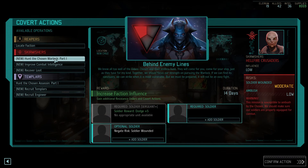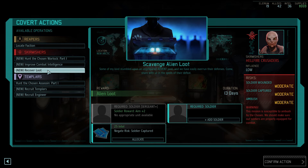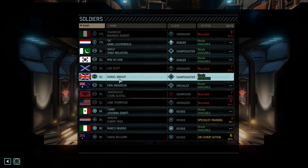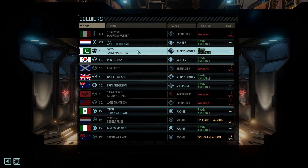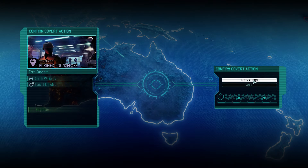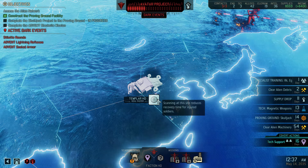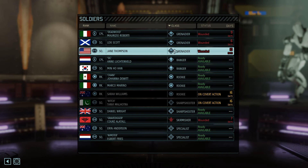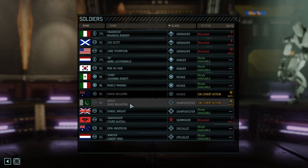We're going to the resistance ring to check covert actions. We can't do most of them, but we can recruit — and yes, we're definitely going to recruit an engineer. Sarah Williams, Aim +2 — that could be good on one of our sharpshooters. We have two squaddies so it doesn't really matter which one we pick. We're going to pick the one who is a custom character. We won't pay 25 alloys to skip injuries since we only have 42. Beginning the covert action immediately.